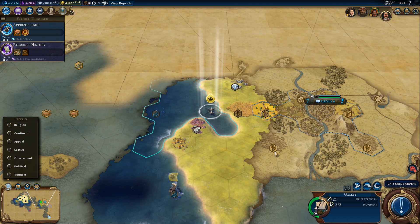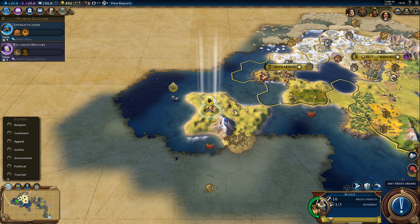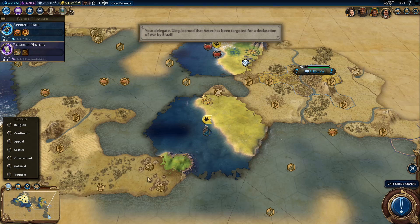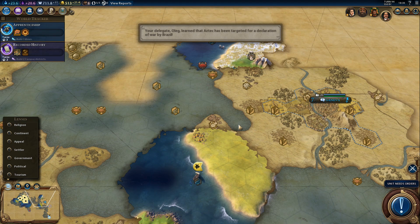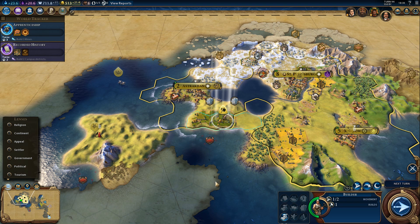Fingers crossed for something good from the goody hut - and we got yet another one. It's a little bit weird that the AI didn't scout this area, but hey, that's good for us. Now, we will almost definitely have to attack one of the AIs and take some cities. I'm not sure who the easiest target is going to be just yet. But we'll have to do it, because if we just sit and do nothing, AI will out-tech us, outproduce us, outculture us, outeverything. Which means we have to conquer at least some of them.